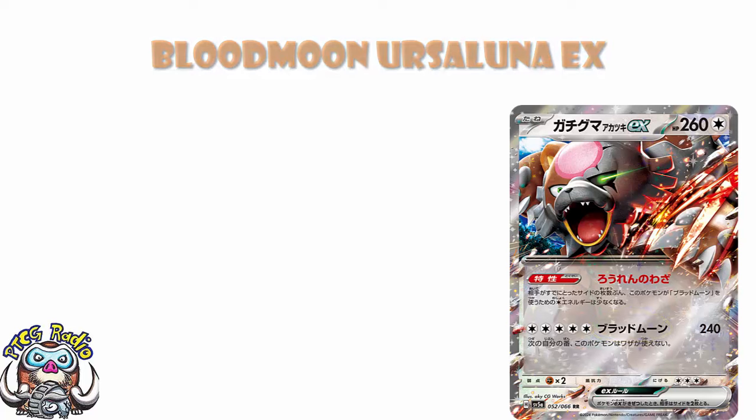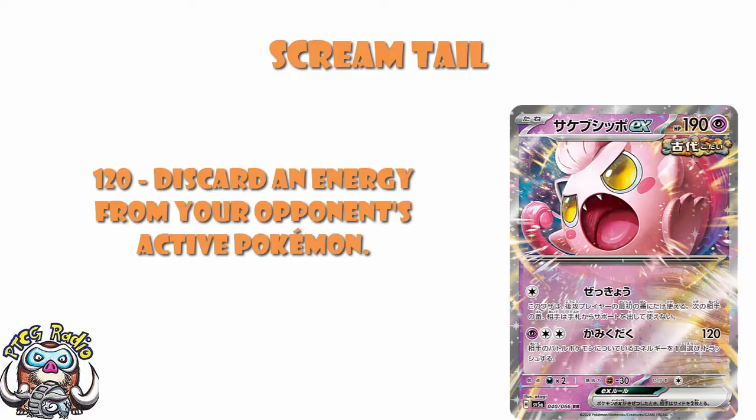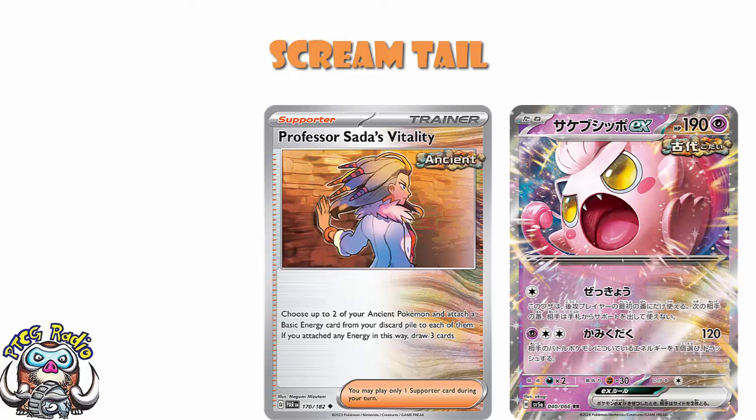Speaking of annoying, Screamtail's getting an EX. My daughter is obsessed with Jigglypuff lately - I haven't shown her Screamtail yet, maybe today's the day. There are a lot of things working against Screamtail: 190 HP is low, three energy for 120 discarding energy from your opponent's active. It's a little bit eh - you're not really doing enough damage. If you're hitting weakness you'll get basic EXs and Pokemon V, but that's about it. Discarding one energy is fine but not exactly great. And yes, it's an ancient Pokemon, so sure, you can use Professor Sada's Vitality to essentially attach an energy. Maybe you use double turbo energy and do 100 turn one going second. There are ways to get this going quite quickly, but I just don't think the attack's good enough and the HP is low.